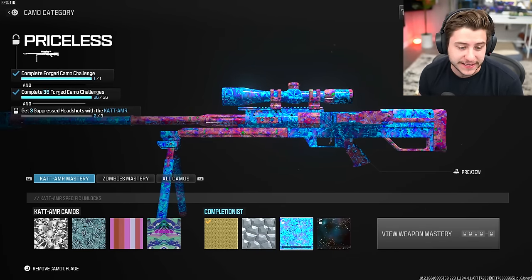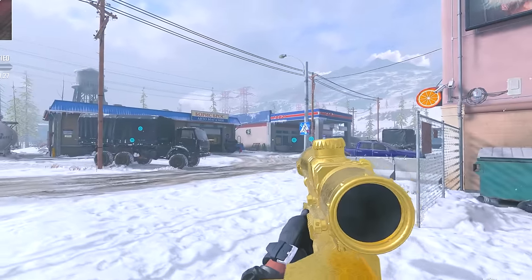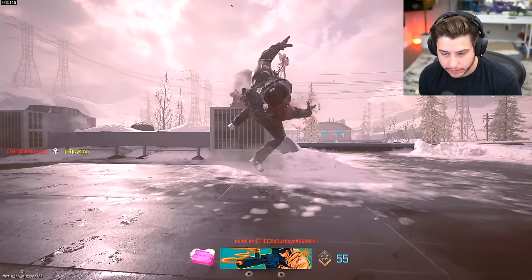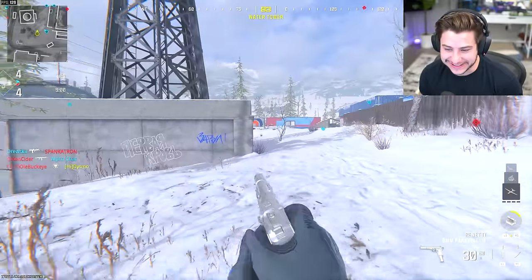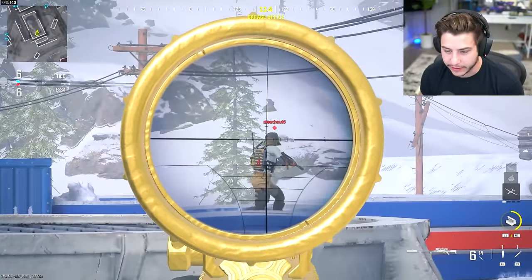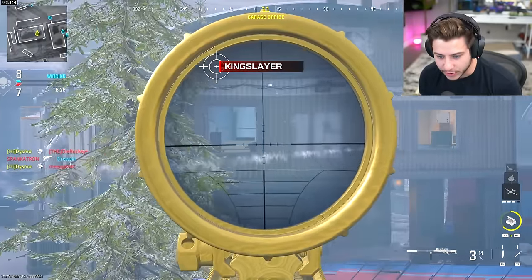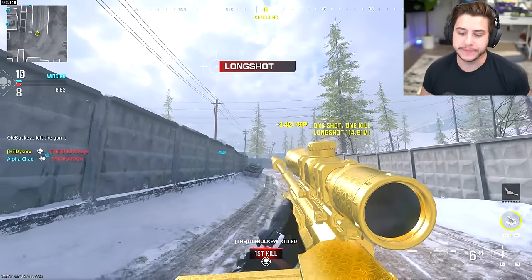I spawned into a fresh Derail with my big behemoth CAT AMR sniper. We need three headshots, let's get it. That guy saw me first — where's this Burger King-looking dude? One, two more to go. There's one — and imagine the wall bang for it. Boom, headshot! Give me priceless.